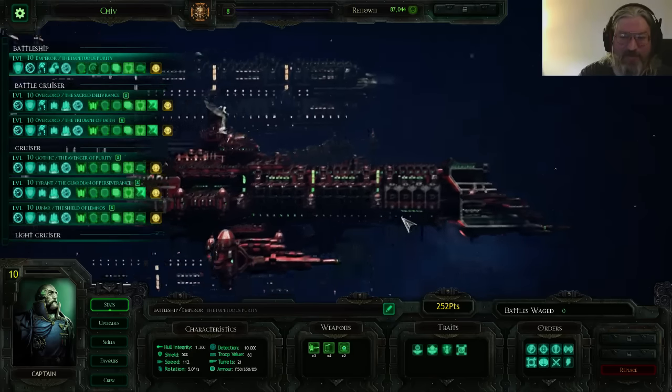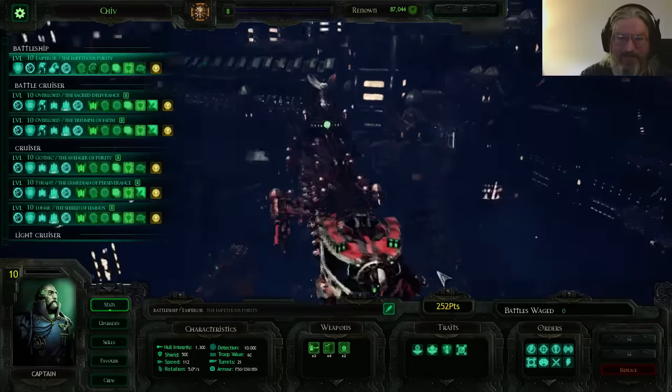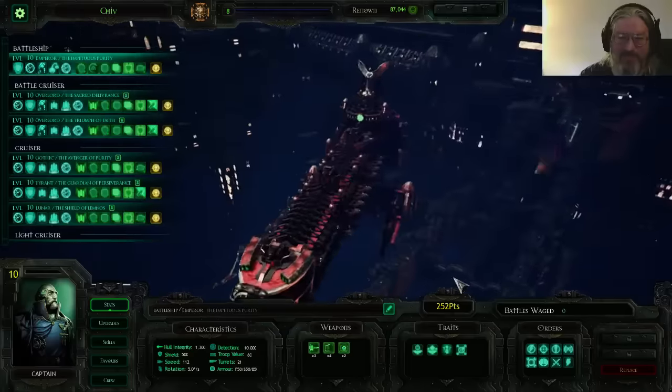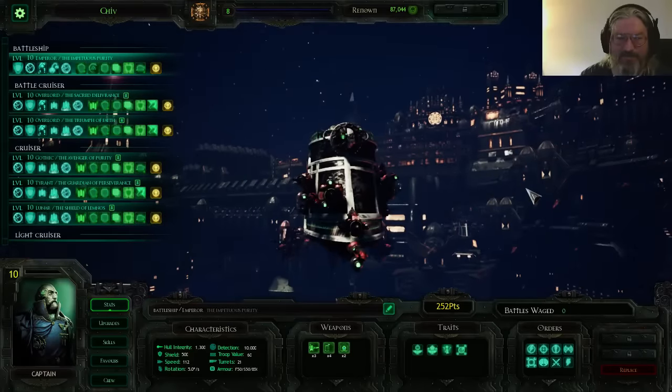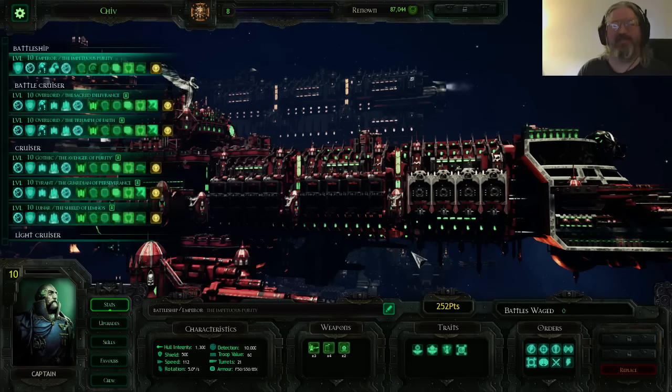We went completely with the Adeptus Mechanicus — this thing looks beautiful. Now, someone might point out: didn't I say their thing was torpedoes, so why is there a carrier battleship? In practice, I discovered that while I loved playing with the Retribution, it wasn't overly effective for the way I normally play. The best way to maximize the battleship slot was to go with the bomber set. So I skilled this thing out almost entirely like a normal Chaos ship, but with some minor differences — and those differences actually make the build change quite frequently.